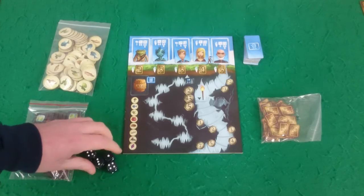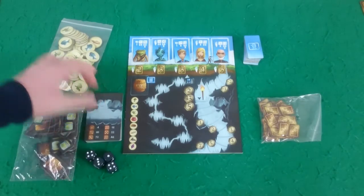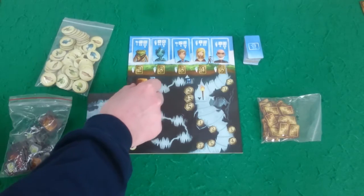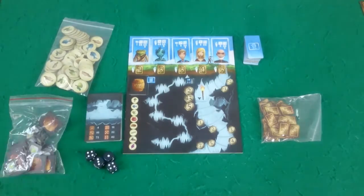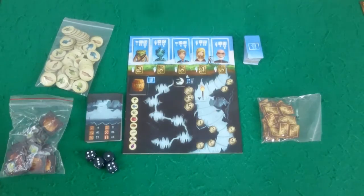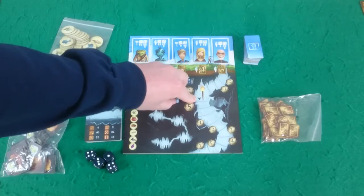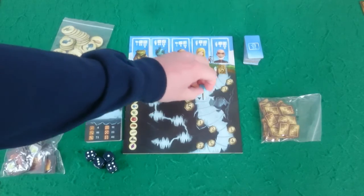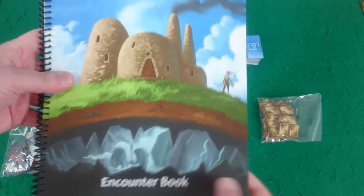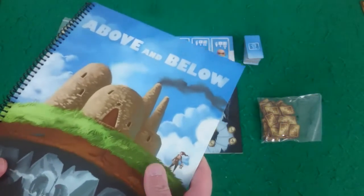You'll then want to put all of your tokens in the middle of the table within easy reach of all players. You'll also need your dice, and you'll need to shuffle your cave cards and place those in the middle of the table within reach of all players. Then place one of the cider tokens on the cider space of the board, and place your round tracker on the starting place at the top. Each player will need to place their cube in the starting space marked by the arrow and torch on the reputation track. Also, near the table you will need your encounter book so that you can pass it around and read out encounters for the other players.